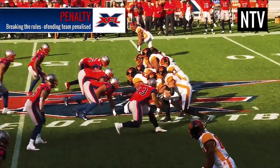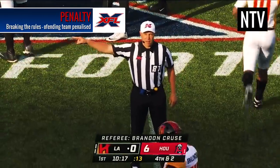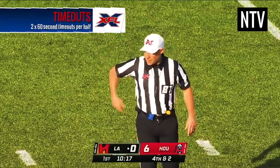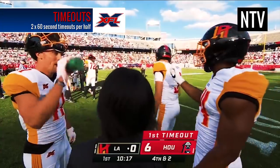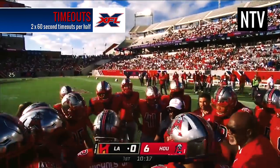If a player breaks one of the rules, referees will throw flags onto the field and determine who made the foul and how many yards the team should be penalized. If a team wants to stop the clock to regroup, take a break, or discuss strategy, they are allowed two timeouts per half. Each timeout lasts 60 seconds and players get a 10-minute break at half time.